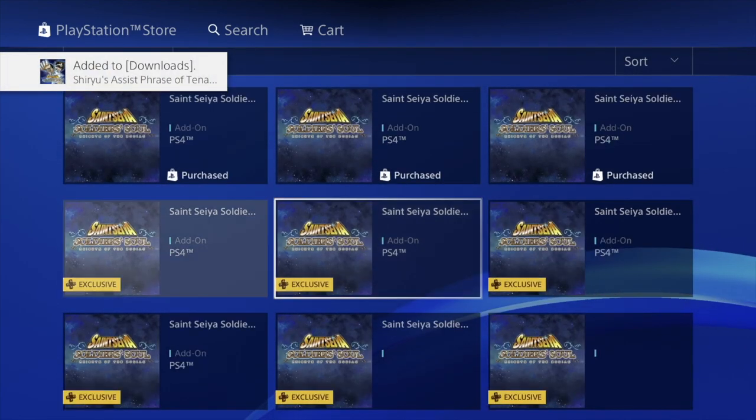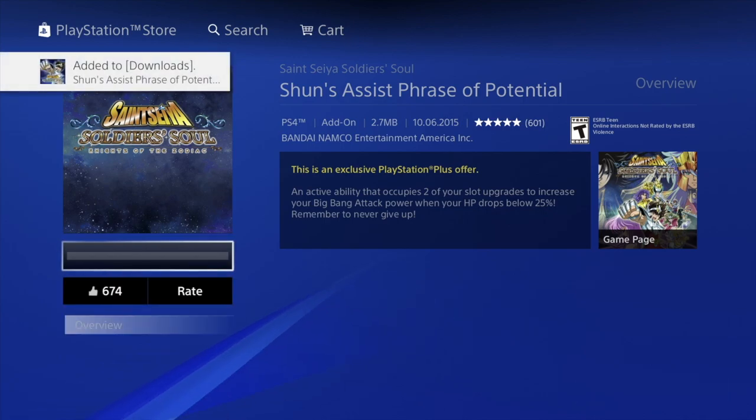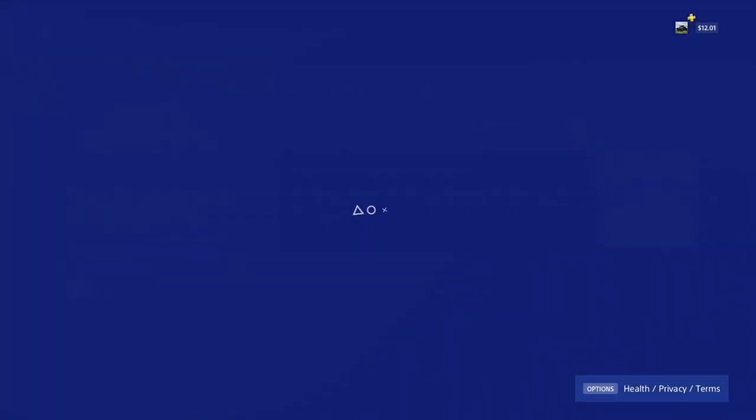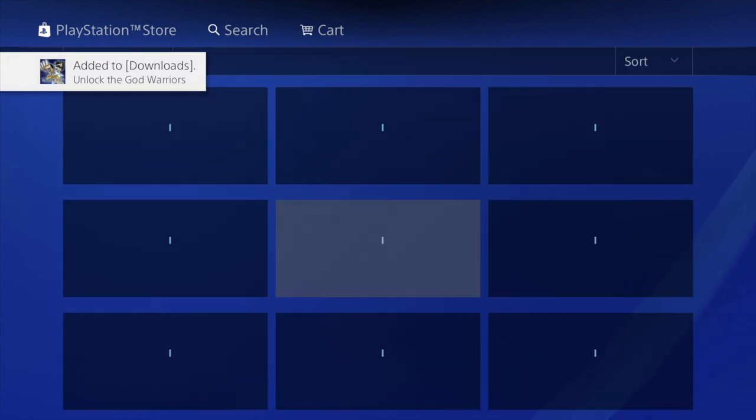You guys don't really have to wait for one to fully download before moving to the next one — just go ahead and download the next exclusive. That's exactly what we're doing: going one by one and downloading each one without waiting for the others to finish. There's a ton of stuff right now that we can download, which is great. It's a little too much to go through, but it's good that we get all this for free with this specific game.